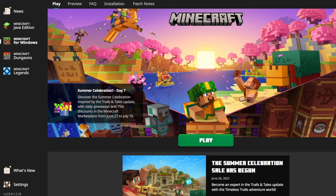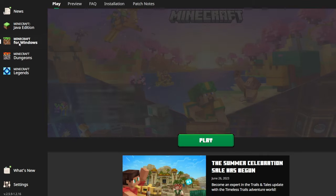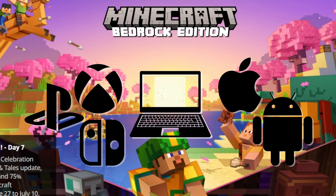Before we dive in, I do want to go over a couple of different things. I don't want to assume that everybody knows, so just in case you don't — Minecraft has two versions of the game. There is Minecraft Java Edition, which is the original PC version of Minecraft. And then there is Minecraft Bedrock Edition, labeled Minecraft for Windows in the Minecraft Launcher. You might notice that they don't actually say Bedrock Edition underneath the logo, but this is the common terminology for the version of Minecraft that's playable on PC, gaming consoles, and mobile devices.